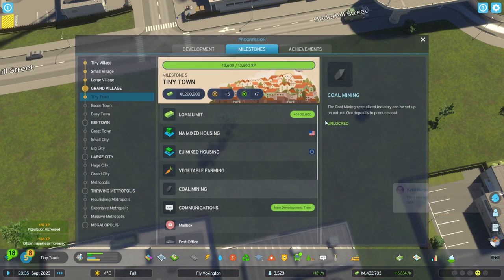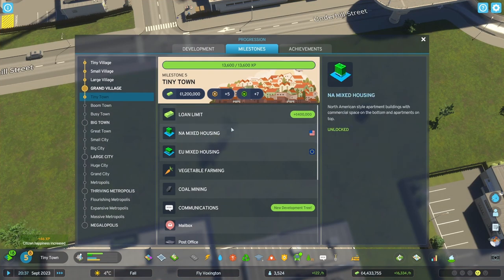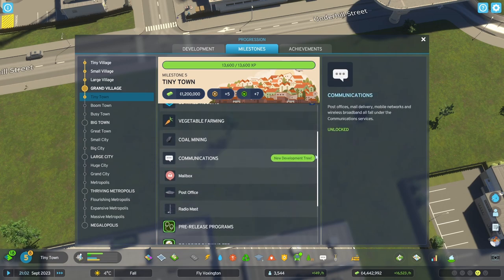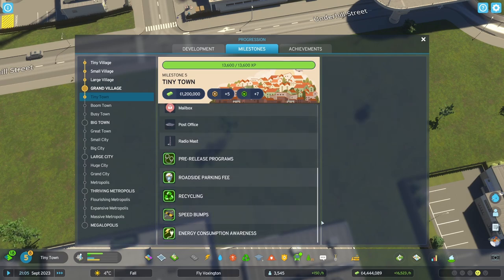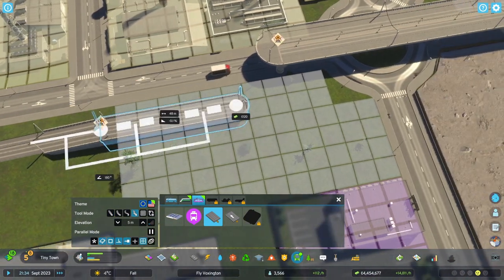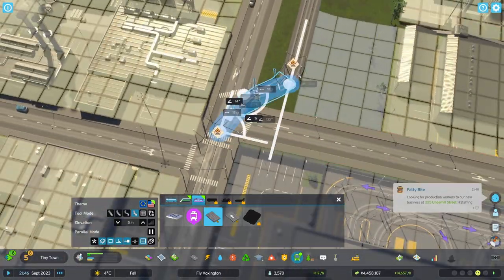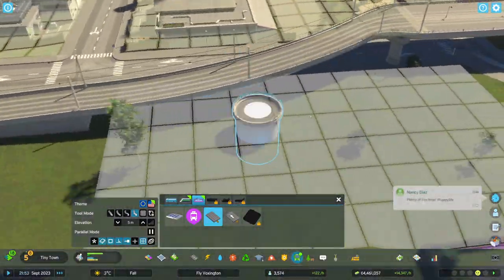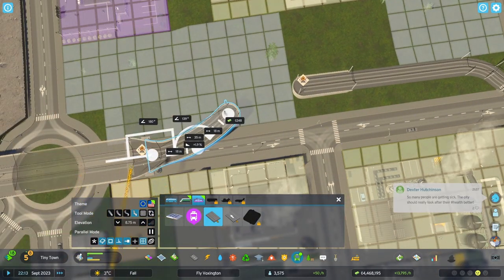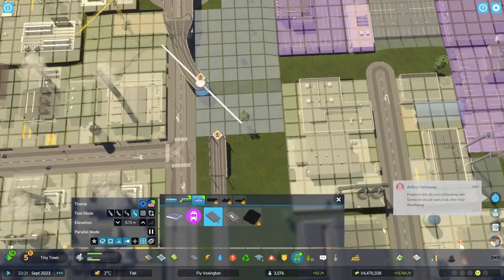We unlock another milestone — Tiny Town! More loan limit, mixed housing, mixed use shopping and residential, vegetable farming, and communications. Definitely have to place internet. Road tools can be a bit finicky but be patient — that's a tip I can give you for sure. Be patient with them and the layout will be beautiful. Look at that, it's so smooth!